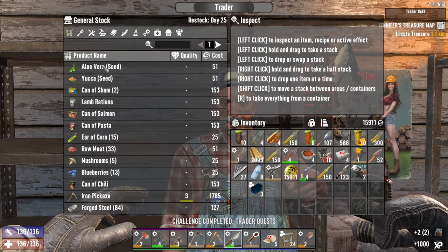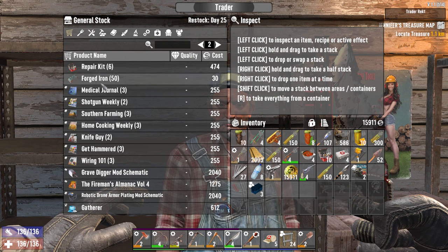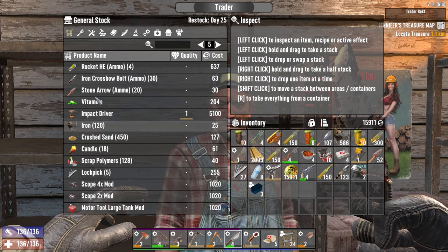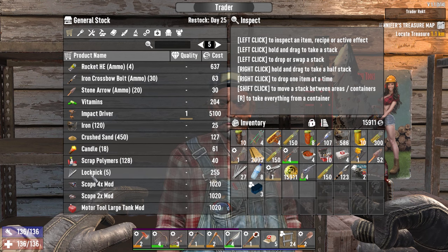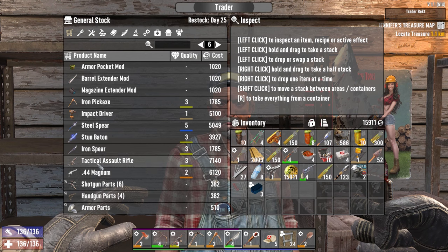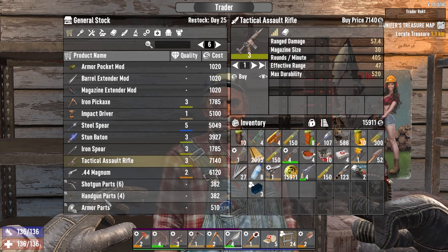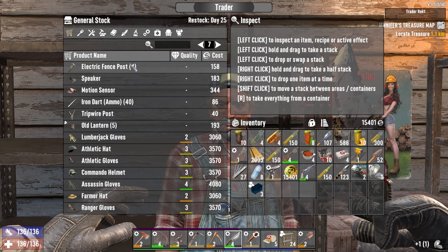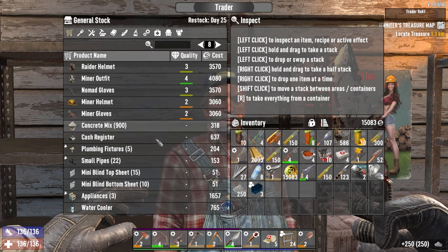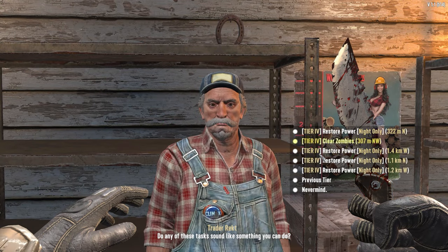Take a look at the stuff I got. He's still into iron pickaxe — I want a steel one, same crap. Impact driver level one. He's got a level three tac assault rifle, a magnum, shotgun parts, handgun parts. Should probably start buying armor parts. He doesn't have anything — tier four. Restore power? We're not restoring power.